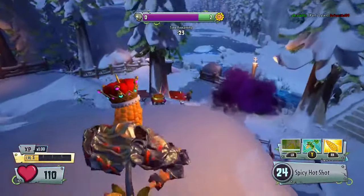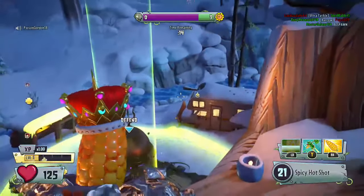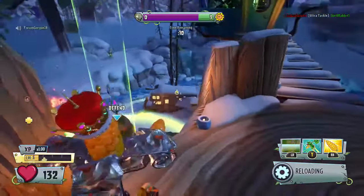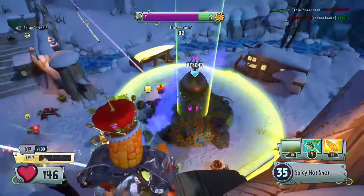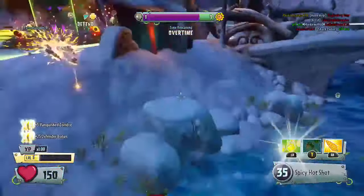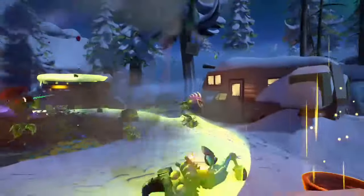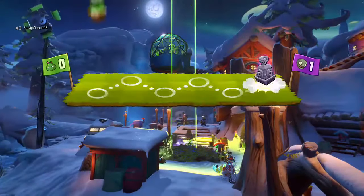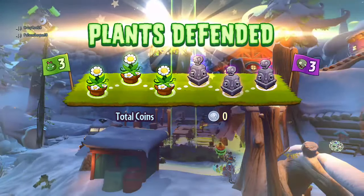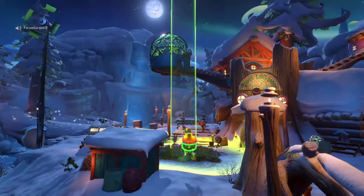Come on guys, let's do this, we can do this! Okay right when it goes to zero I'm gonna do this thing — no no no no, they got overtime! Oh what, no no no! Yes, we won! Oh yes, good — oh man, just in time. I thought we were gonna lose there because they got overtime. Plants defended three bases — Defended Win bonus — coins earned. We got 13,791 coins in total, that's good.